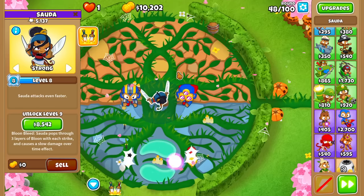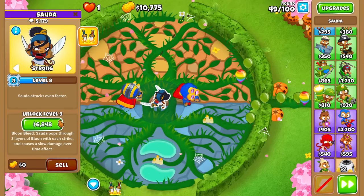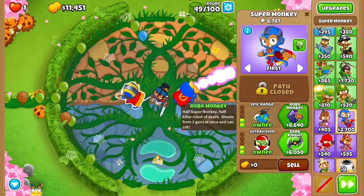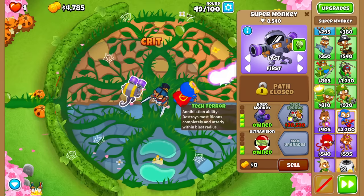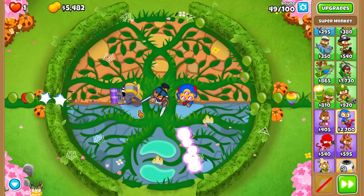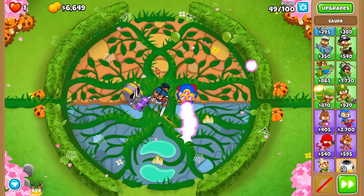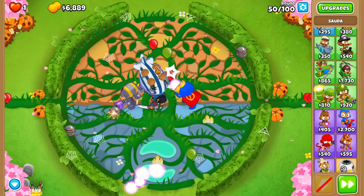That gives a slight advantage for heroes like Sauda who wouldn't have reached level 20 before. I don't know if we're going to reach level 20, but I think we'll get a lot closer — maybe level 19. In my first super monkey CHIMPS game, I got an Anti-Bloon with Sauda and made it basically a two-tower CHIMPS run, and it worked out really well — a little troublesome, a little complicated, but it worked.